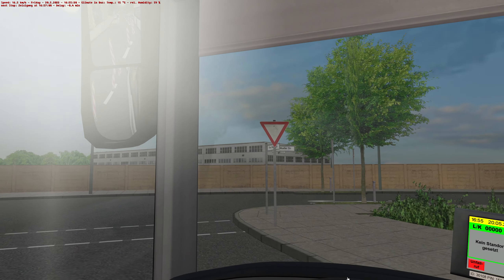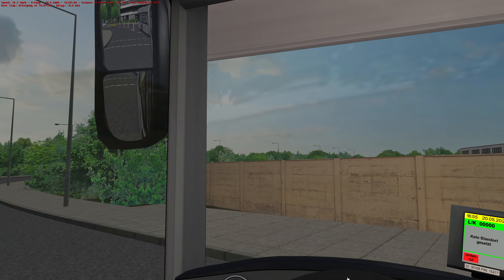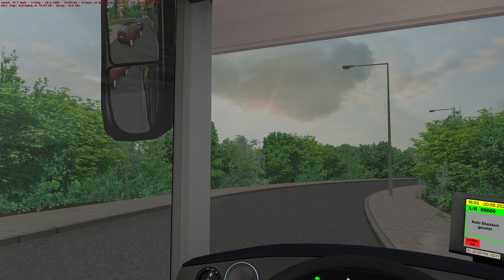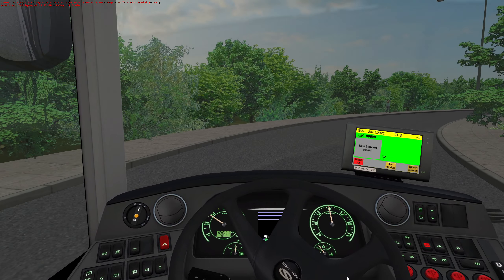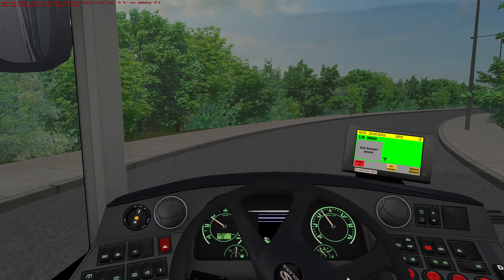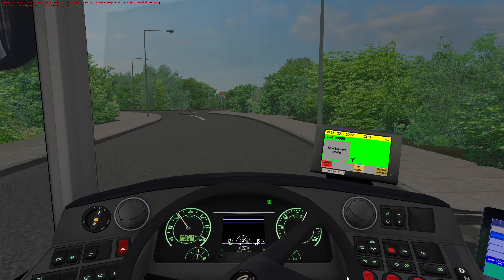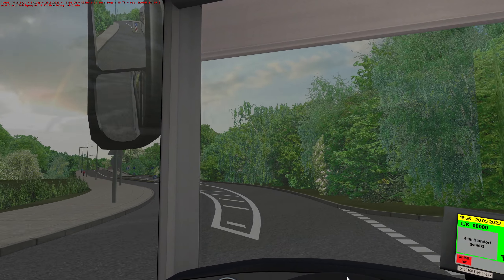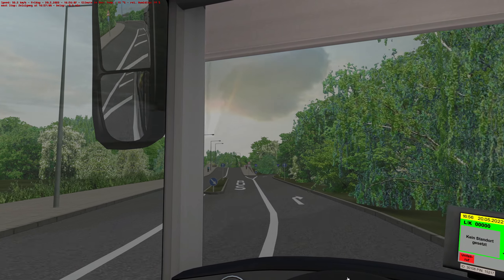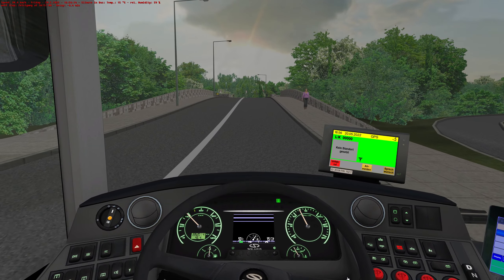We need to take it fairly wide here because don't forget we're in a bendy bus. Nobody coming - well, there is someone coming but hopefully they'll go that way, or they'll just drive through me. Bit of curb there. Oh, they're all going to kick off in a minute because the gear keeps changing up and down. For some reason the OMSI passengers get cross when you keep changing gear.